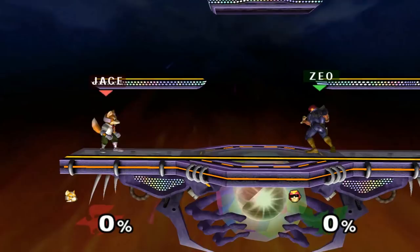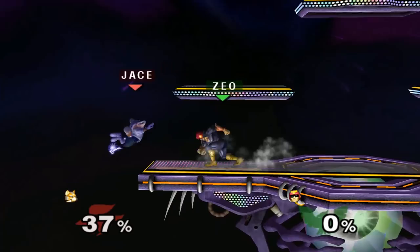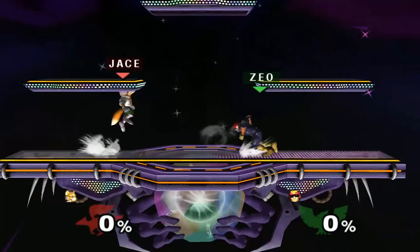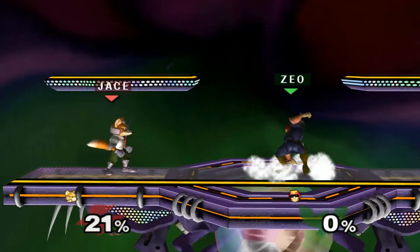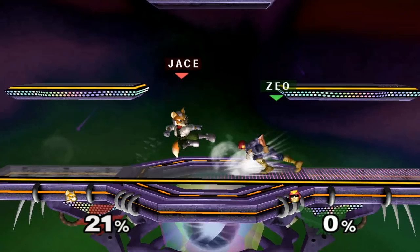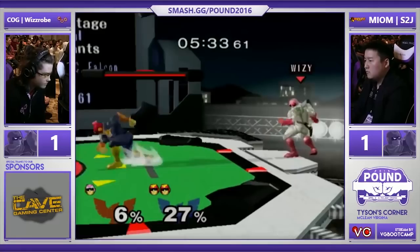Retreating or in-place neutral airs can anti-air other characters' approaches, and they'll often shield afterwards. The second way is to get a standard dash dance grab. The basis of this is simply whiff punishing their attack by making them think you're in one spot but then retreating before they can actually hit you. Sometimes during shield pressure, you can get jab grabs or even empty land grabs. These are really tricky and can also make your opponent scared to hold their shield, allowing your other moves to hit more often.